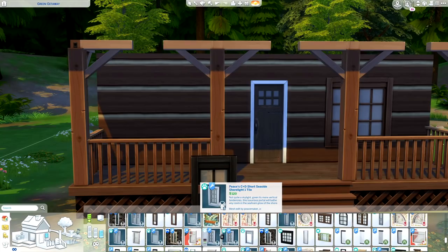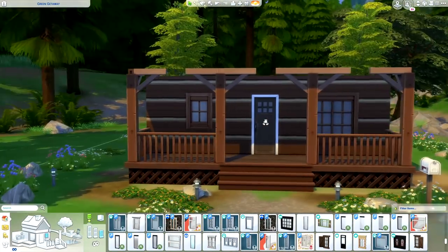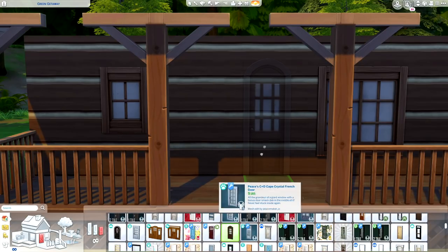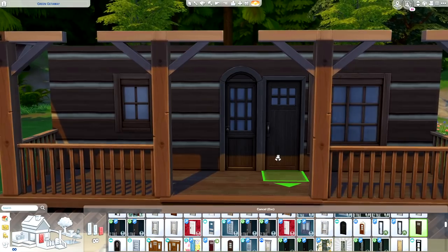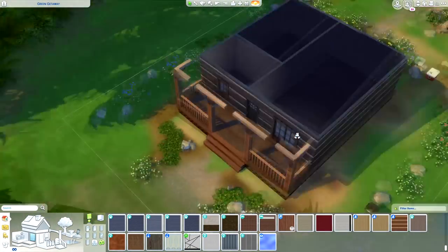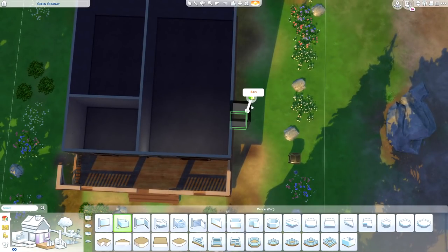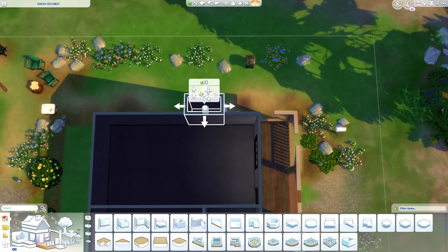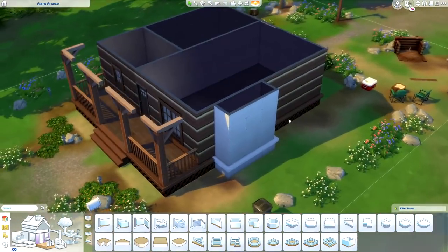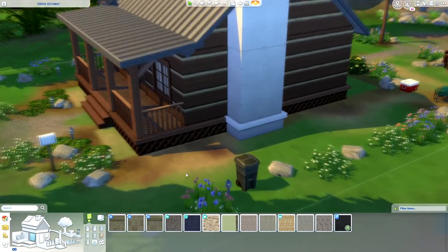The window on the right is in the living room, and the window here will be in the bathroom. We have a white frame regardless, so I'm gonna go back and do that door I said I liked — the non-rounded one — very cabin-y. And because it is a log cabin I'm gonna use the exact same wall on the inside too. Of course I have to have a fireplace and chimney — that's kind of classic cabin in the woods, isn't it? It's gonna be a rock chimney.